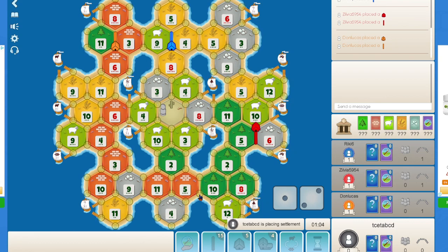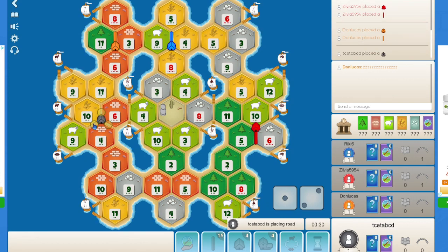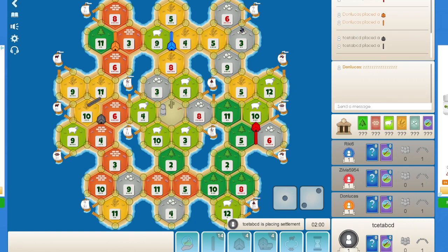I can also go for something like 5-10 or maybe 8-10-12, but then I have very little sheep and brick. It's a very difficult choice — maybe I should just go for production. Something like 6-5-3 and 5-10-12, but even that is not very strong production. Yeah, I will just go for 6-4-10 and 6-5-3.